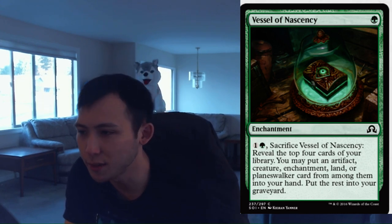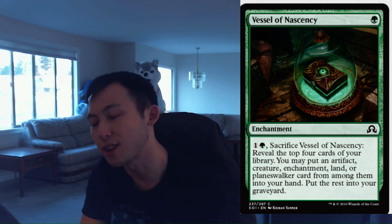Vessel of Nascency. 1 green enchantment. Pay green and sacrifice it, reveal the top 4 cards of your library. You may put an artifact, creature, enchantment, land, or planeswalker card from among them into your hand; put the rest into your graveyard. This is a great way to help enable Delirium, but I'm not going to be too thrilled running this card — it's going to be perfectly fine. It cycles itself almost assured; you can whiff if you hit nothing but sorceries and instants, but generally you're going to find something. It's an easy way to get multiple card types into your graveyard, so it's not unplayable, just not great. I'm going to give this a 1.5.